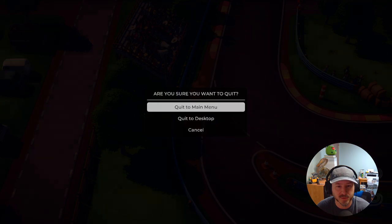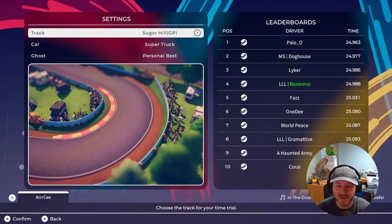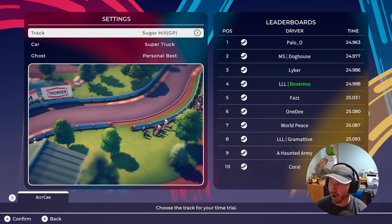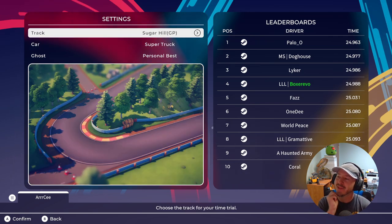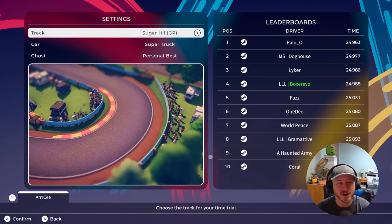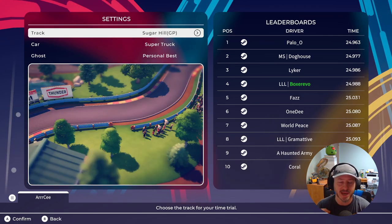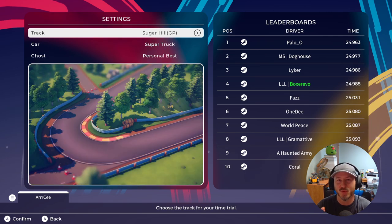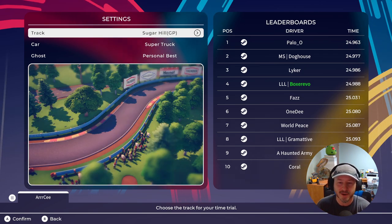One thing I found really strange about this game is that there is no speedometer on screen at all - it just doesn't exist. I didn't think I'd care that much, but something about having it on screen is comforting - it shows your needle, you can see you're accelerating or slowing down. You can confirm that with your fingers on the controller, but not having that UI element is kind of strange.